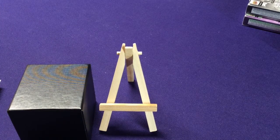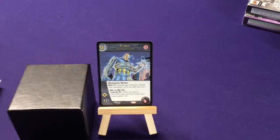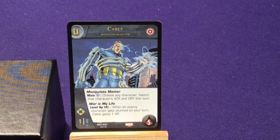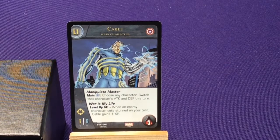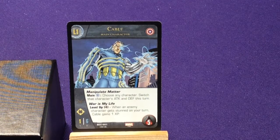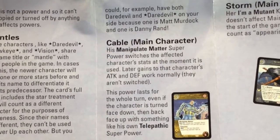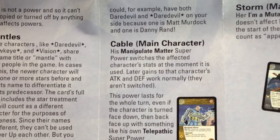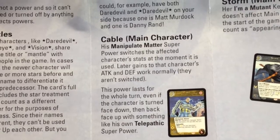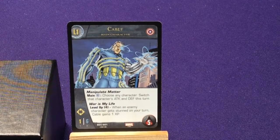We have some keyword things we'll go over as we get through characters. We're going to end up with three new leaders. We have Cable, who has Manipulate Matter: choose any character, switch that character's attack and defense for this turn. And War is My Life: when an enemy character gets stunned on your turn, Cable gains 1 XP. The superpower switches their stats — if they later gain more attack or defense, those work normally. The switch lasts for the whole turn, even if the character turns face down and back up. Bonuses gained after the switch apply to the new stats — they don't flip everything.